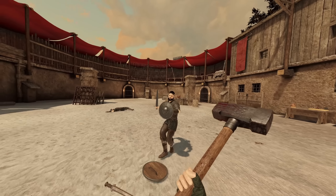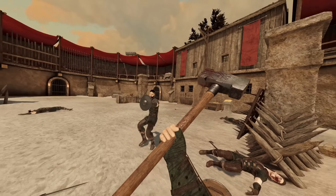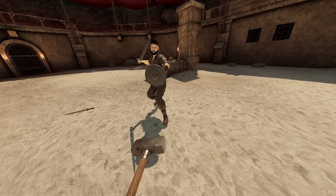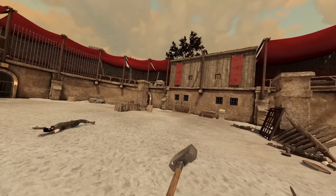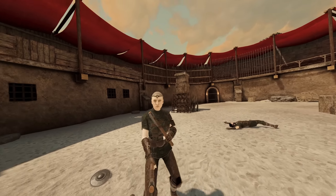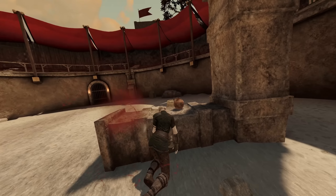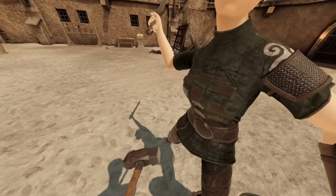Weapon damage — I mean, it's all right. I tend to knock my enemies down a lot compared to getting an instant kill, but I'm really enjoying the use of this weapon. This man is playing his distance. I need to get a vertical strike and see if I can just knock them off their feet. That was close, not exactly what I was looking for, but it'll get the job done for now.